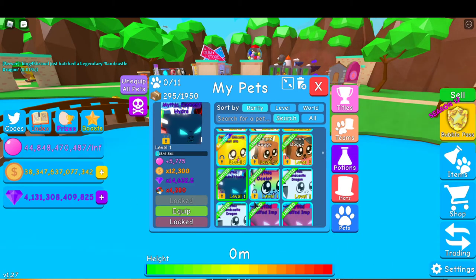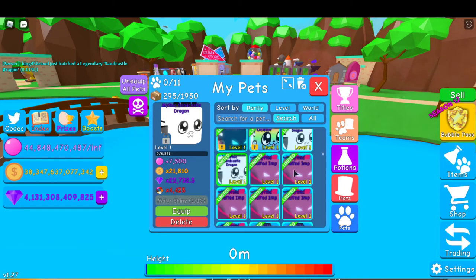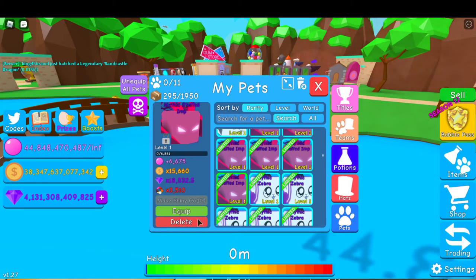2 Mythic Sandcastle Dragons — I'm going to put 60 for both of them together because they're brand new. 6 Mythic Stuffed Imps — I'm going to say 15 each, so 90.